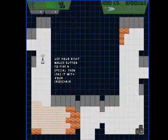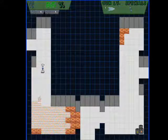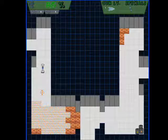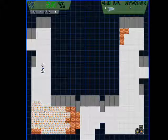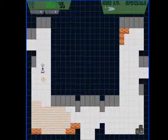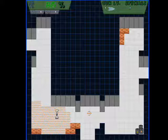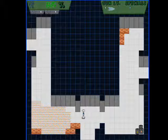Use your right mouse button to fire a special, then lead it with your crosshair. The special always goes towards your crosshair, so be careful and don't lead it into any walls. If it comes into contact with your crosshair it'll explode, but if you lead it into something it will explode as well.